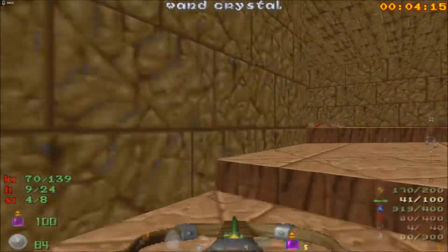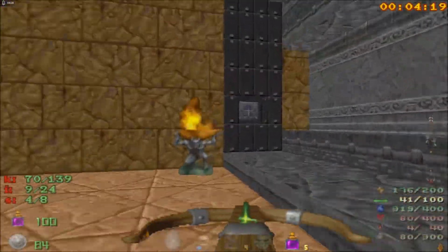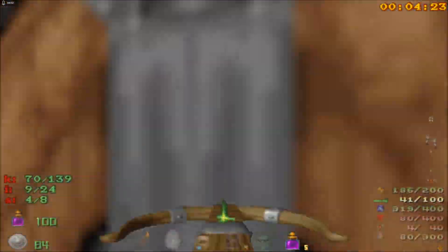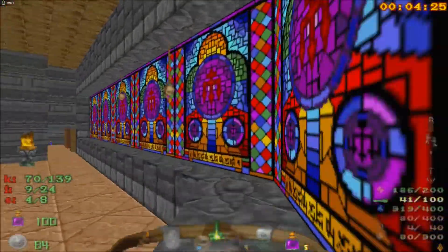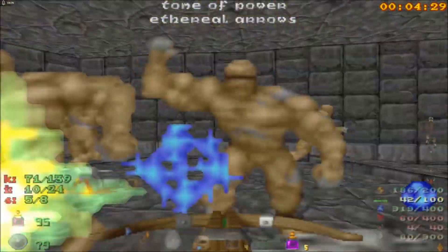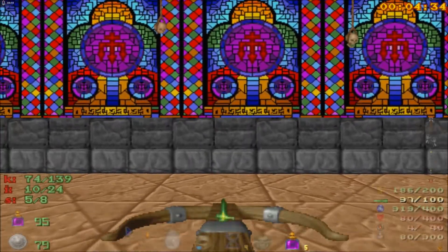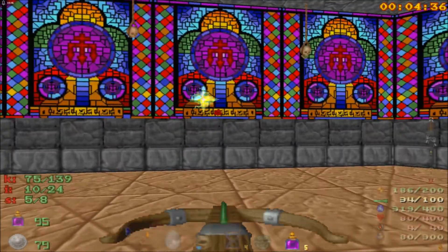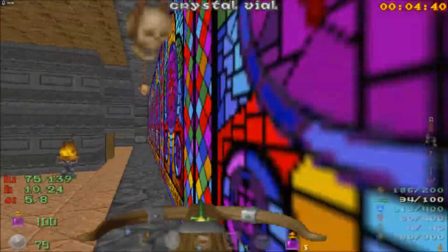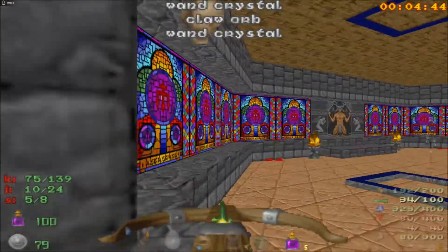There are actually a lot of backtrack teleporters, and quite frankly, even though I've played this map many times, I still have a problem remembering all the backtrack teleporters and everything. There is this little secret — that should be all of them. This secret had a Tome of Power in it, so nothing else. I think now it's safe to move on.